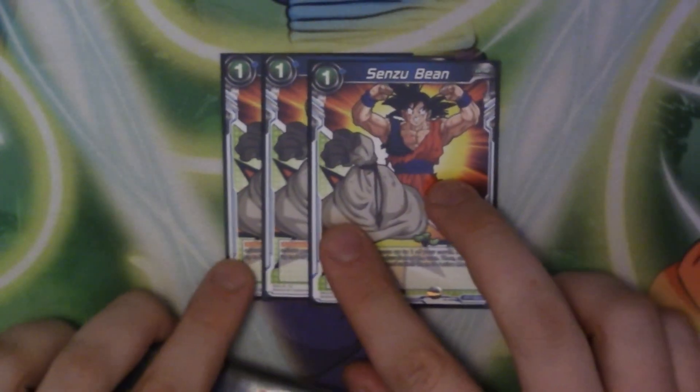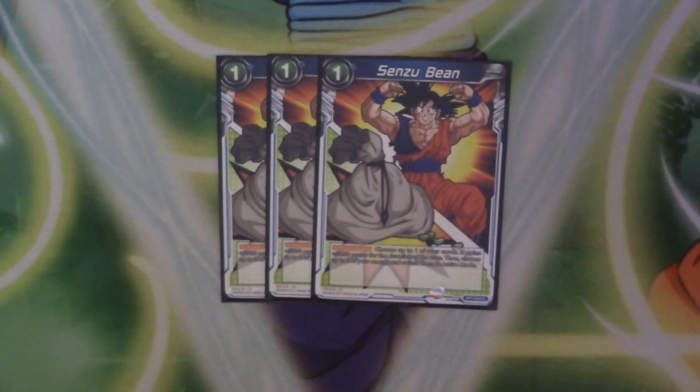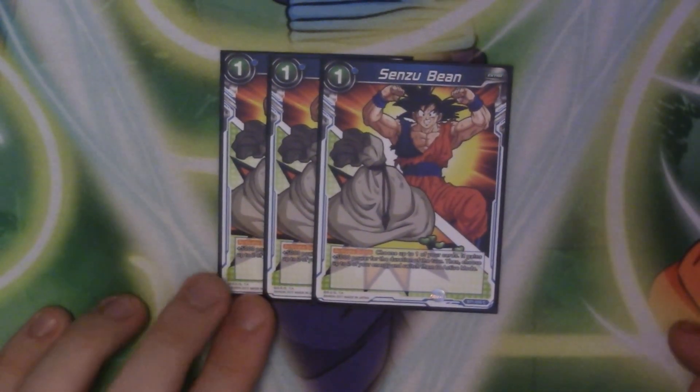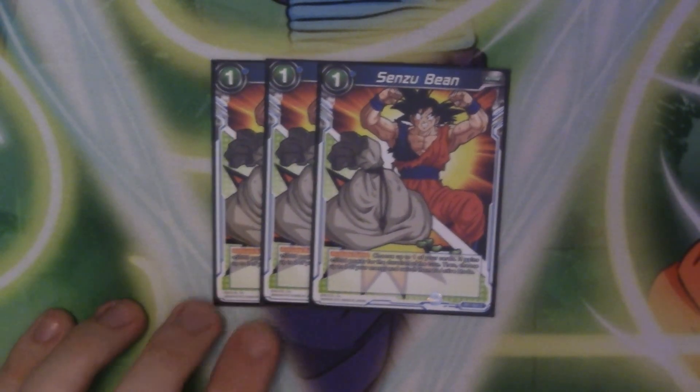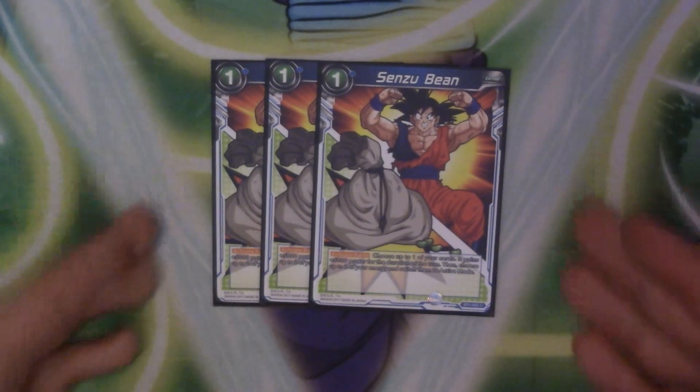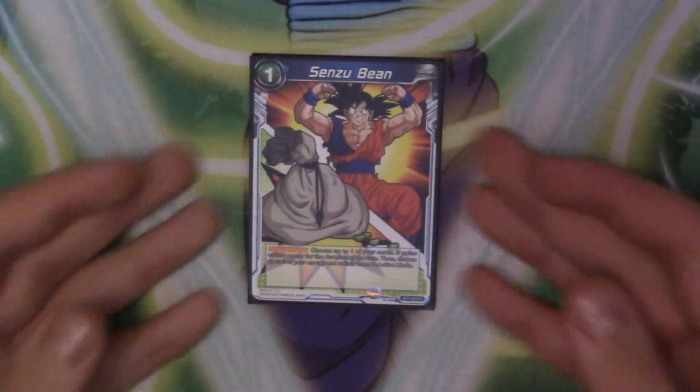Next we have three copies of SensuBean. This variant uses a very small blue engine because green still doesn't have a very consistent way of untapping its own energy. SensuBean — everyone knows and loves it — is an active battle ability: choose one of your cards (doesn't have to be the one attacking), it gains 5,000 for the turn, and switch two of your energy back to active mode. So we're getting our energy back after paying for things like Planet Namek.